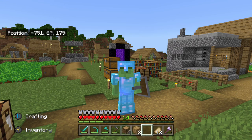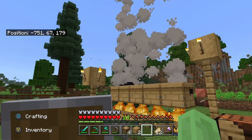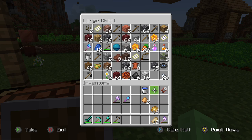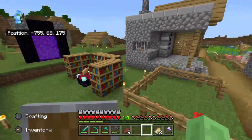Hey there everyone and welcome back to Minecraft Achievement Hunting. As you can tell we've got ourselves a shield on the go. We're going to be doing some nether exploration today, so we need to get rid of a bunch of stuff. Put all this away, keep the food, I can take the shears away. That's a good enough clear inventory.